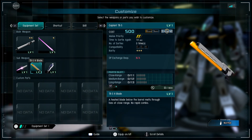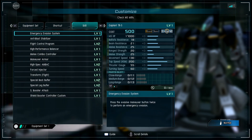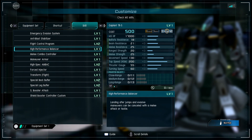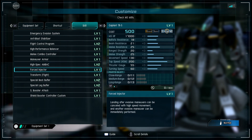We have the heated blade below the barrel that mounts through foes with no rapid combo. Let's look at the skills: Evasion Level 1, Blast Stabilize Level 1, Flight Control Program Level 2, High Performance Balancer, Melee Combo Control, Maneuverable Armor, High Spec AMBAC, and Force Injector Flight.